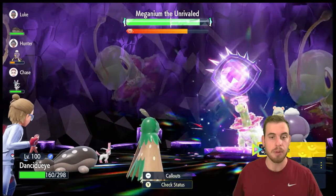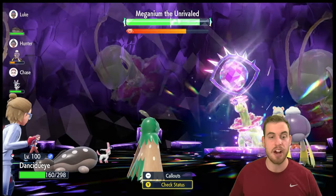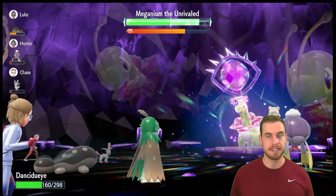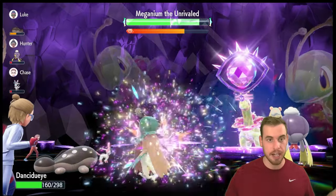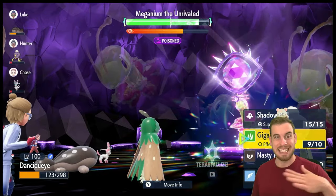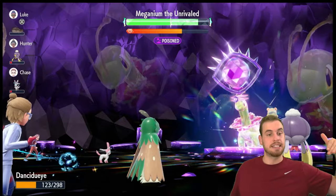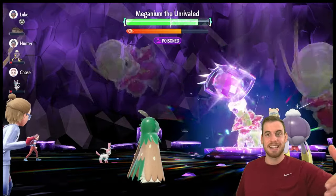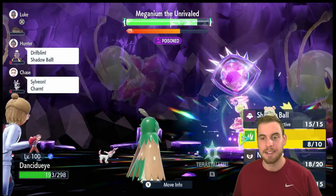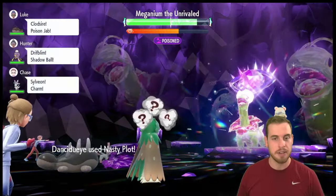We're still not taking much damage. It's still at minus two — I know we had put it down to minus three but it used another Curse. That's why I like that fourth Feather Dance. We just have to make sure we're keeping Meganium's Attack negative. We don't have to worry about Body Press — it's great. Shout out to all the Ghost Pokemon; Skeledurge puts in work. Based on the 20% chance from Shadow Ball, some raids feel like Special Defense is constantly going down, sometimes it feels like it never goes down.